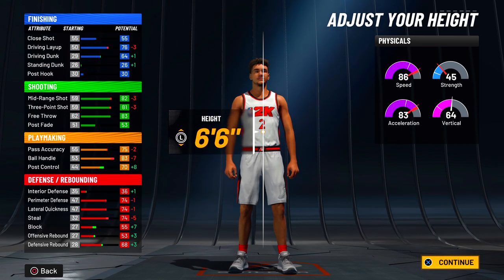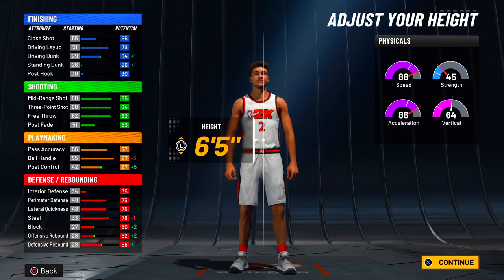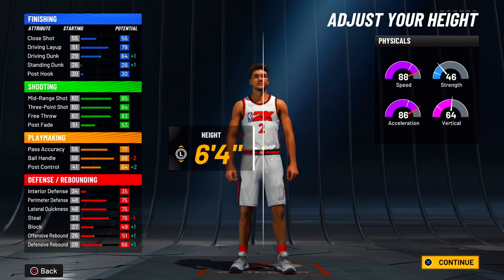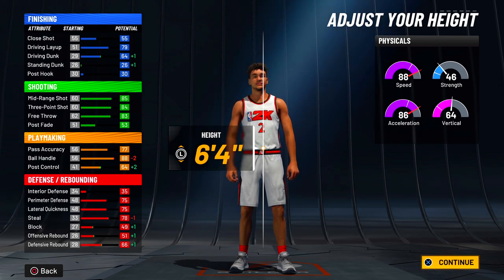As for heights, the best preferred height if you're going to go tall is 6'5 or 6'6. But if you're someone that likes using elite dribble moves — like Derrick Rose or Kemba Walker moves — the 6'4 height is where you'd go. Unless you want to go 6'3, that would be the lowest I'd want to go on this type of build.